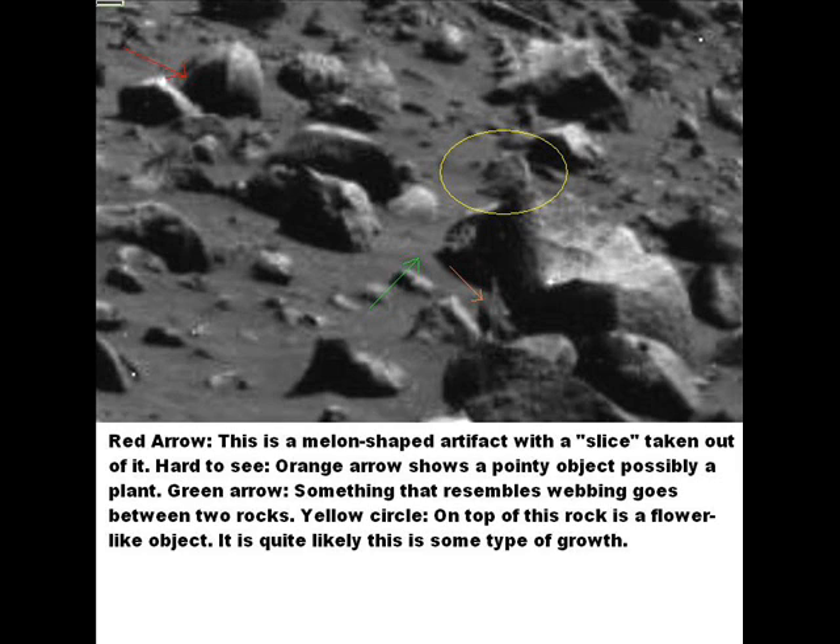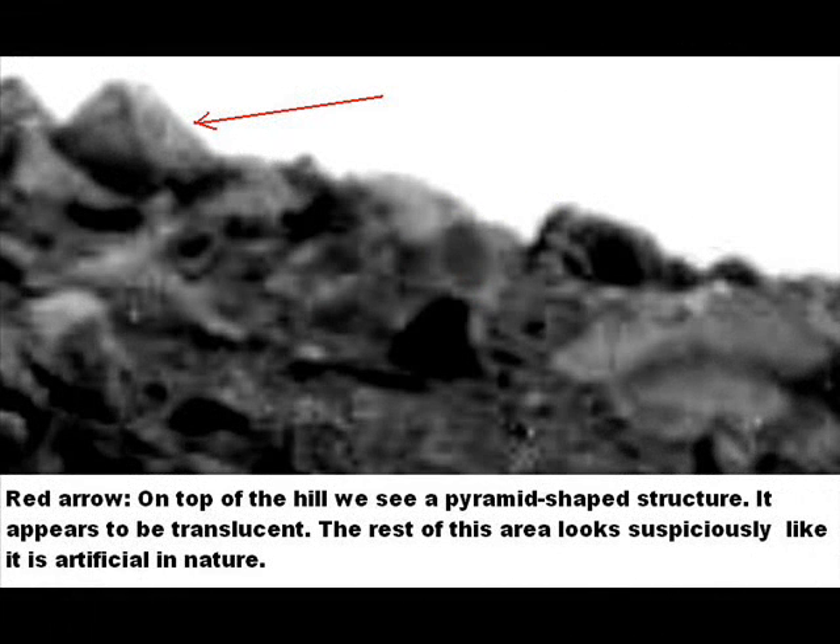The orange arrow points to a pointy object — kind of looks like a plant. The red arrow points to a melon-shaped object. It seems to have a slice taken out of it — for lack of better terms, it's a hole. It doesn't look natural. It's probably one of those mysterious vent hoods that I've been showing.